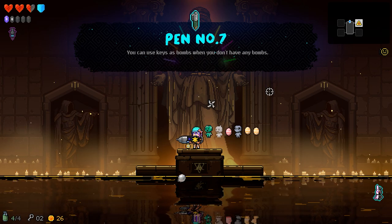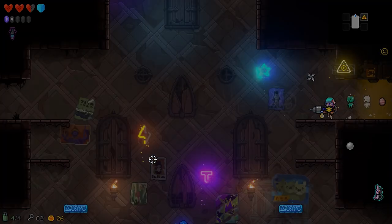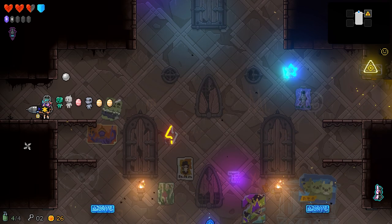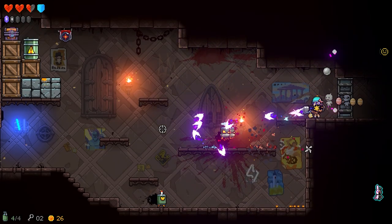You can use keys as bombs when you don't have any — what? That's great! It refers to bombs a lot, which is a little weird because they're grenades. I think a couple of item descriptions also refer to them as grenades, but for the most part it means bombs. Use your grenades.